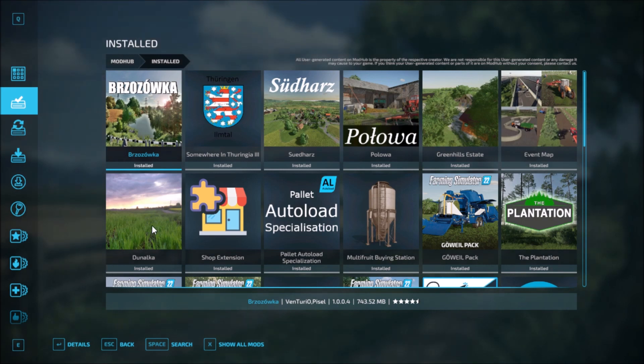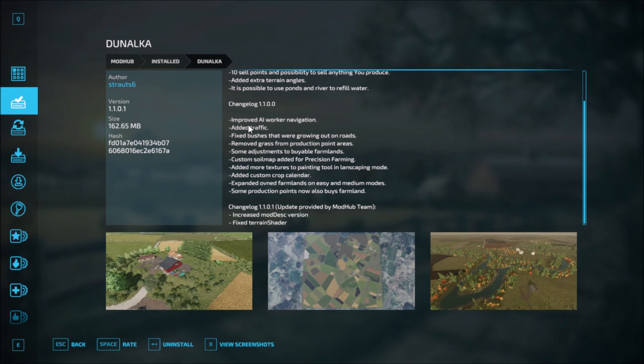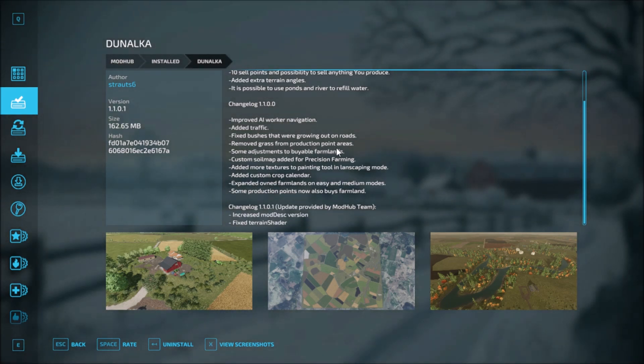Let's take a look at the first one: Dulungka. There have been two change logs. The first is version 1.1.0.0. The changes are: improved AI workers with improvements to navigation, added traffic, fixed bushes that were growing out of the roads, removed grass from production point areas, some adjustments to the buyable farmlands, custom soil map added for precision farming, and added more textures for the painting tool in landscape mode.